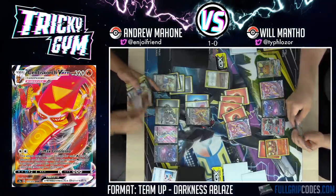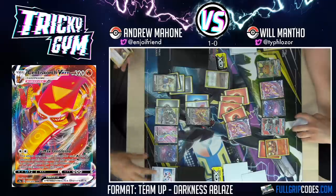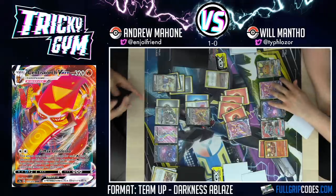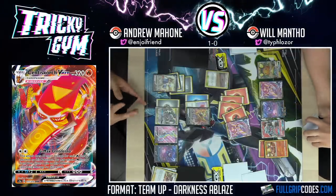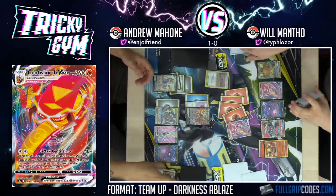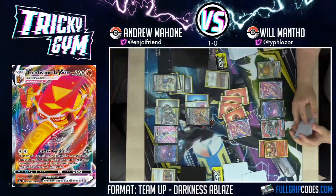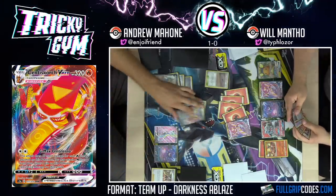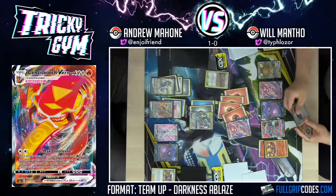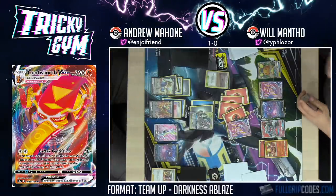If I flip heads on this Turbo Patch, you're going to be sweating. But I haven't Altered Creation GX yet — oh okay, he's safe. We're going to Turbo Patch — dang, tails again. That's fine, I've got to go for plan B. I'm going to Crobat V for three. I don't have a Metal in the discard pile — that's a little bit tough. I think I tap to Marnie then. We're going to Marnie and just see if we hit Water Energy. We have not GX'd yet — we've had a real grindy opening here.